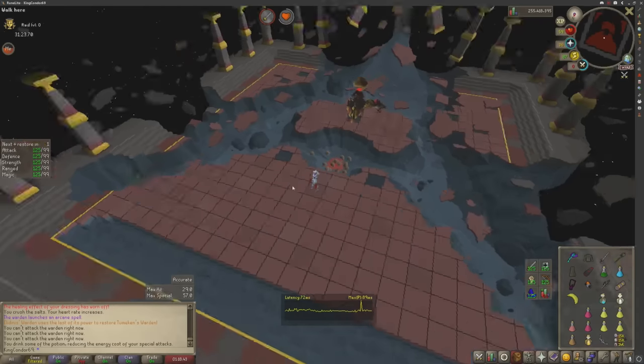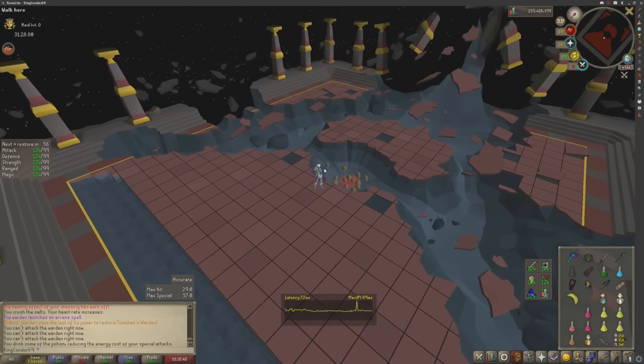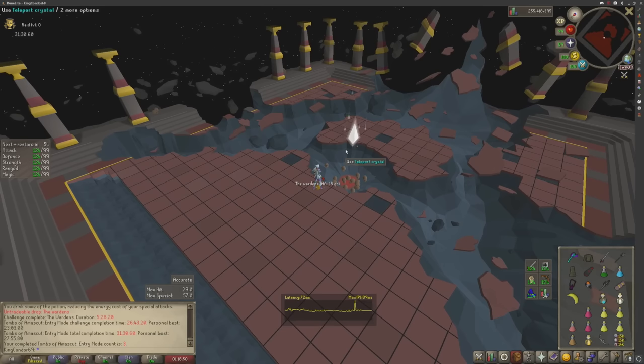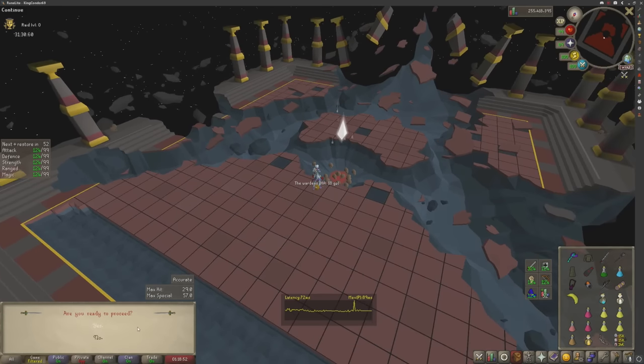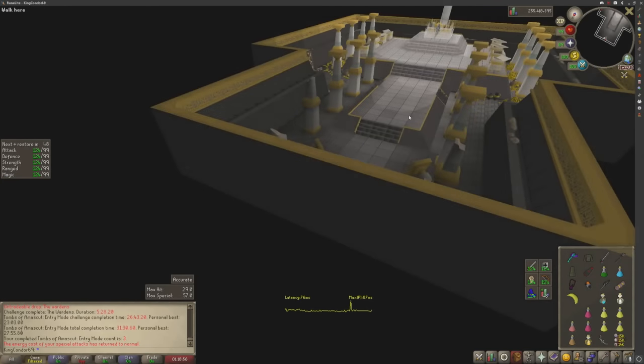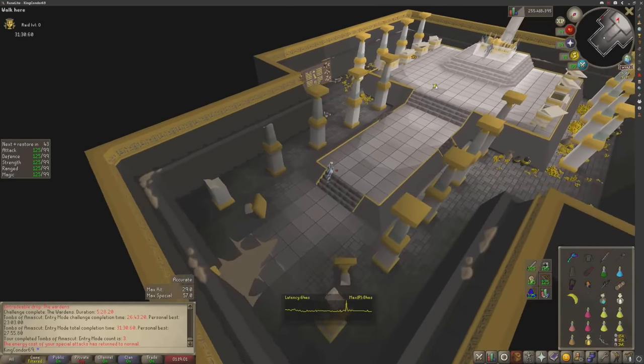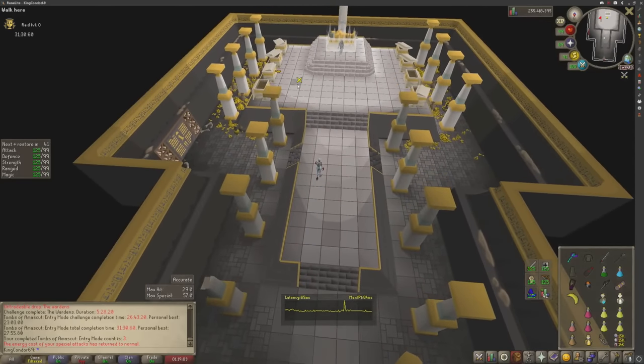That is literally how you do the raid. That last boss is intense but just come in here and practice. Practice the boss fight on the easiest difficulty — you can do it in easier gear than this. Look at all these supplies I still have and didn't touch. You're gaming in here. It's welcome and free for everyone to do.